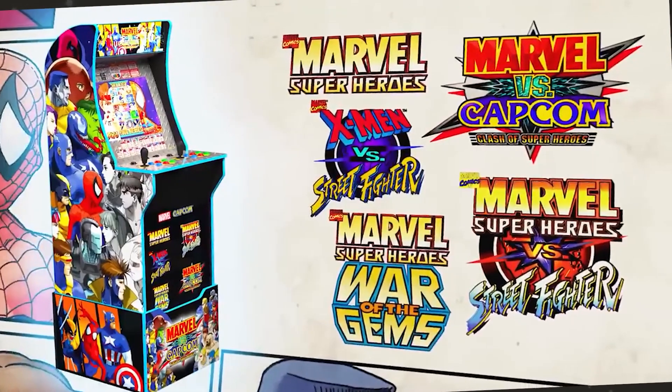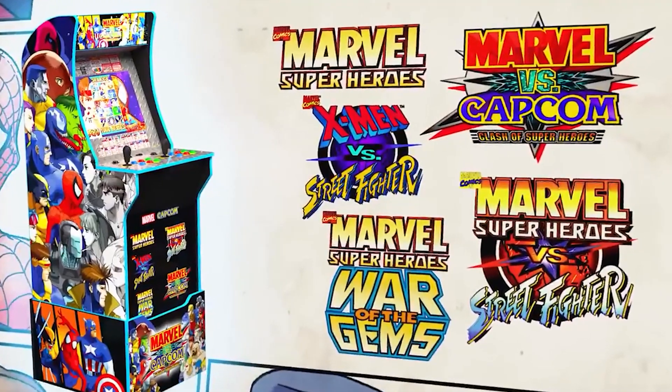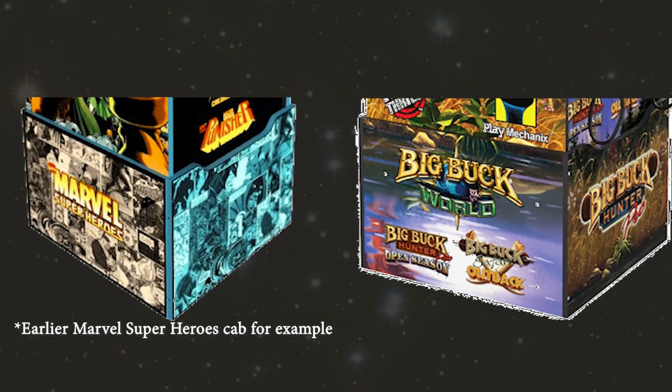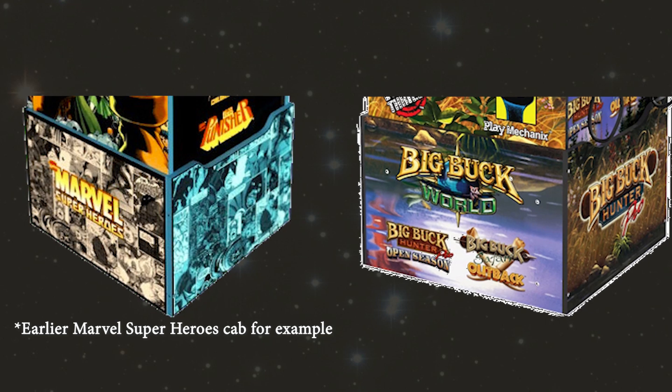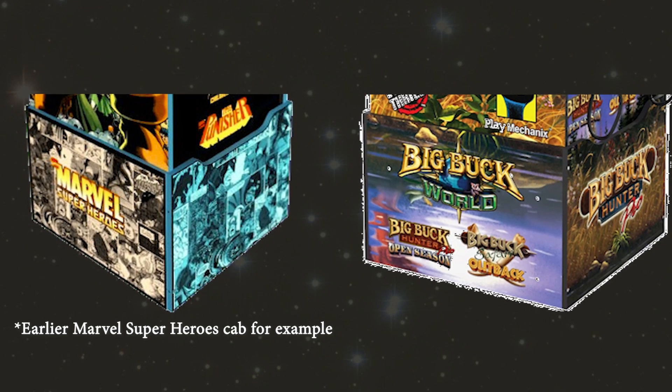The next cabinet is the Marvel vs. Capcom: Clash of the Superheroes cabinet. It includes Marvel Superheroes: War of the Gems, X-Men vs. Street Fighter, Marvel vs. Capcom: Clash of the Superheroes, and Marvel Superheroes vs. Street Fighter. I expect the price on this one to be $399. Both this cabinet and the Big Buck Hunter cabinet come with a riser, though I'm not sure if a stool is included.